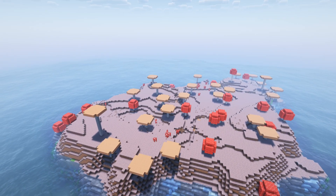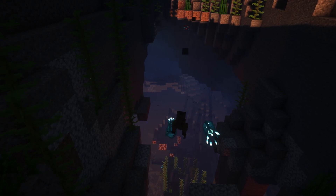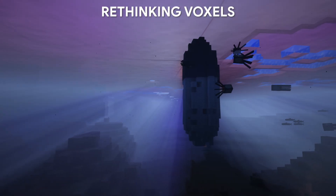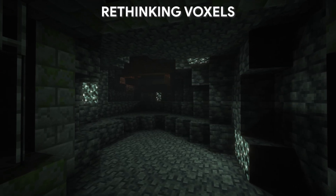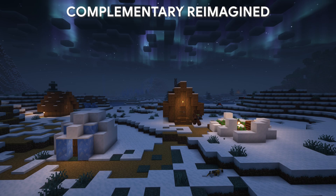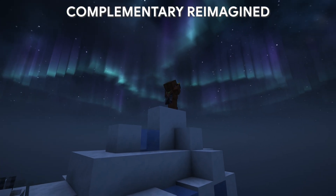Hopefully I've convinced you that shaders are awesome, but with so many options, it can be difficult to know which shader to use. Here are my top picks. Astrolex looks great, especially with the night sky, but it comes just short of Rethinking Voxels in terms of lighting. Rethinking Voxels' lighting is really next level and the graphics are incredible, but at the cost of FPS. In first place, I have Complimentary Reimagined. It's similar to Rethinking Voxels, but it runs extremely well on most computers, so that's what I recommend.